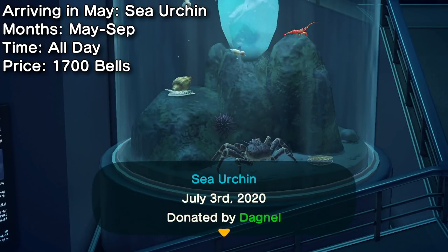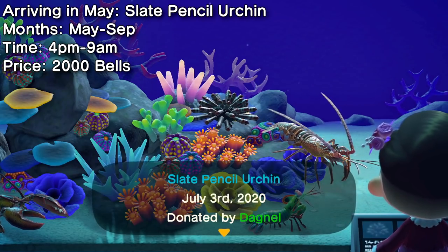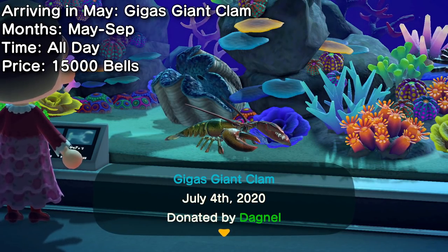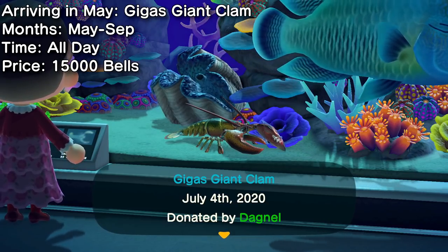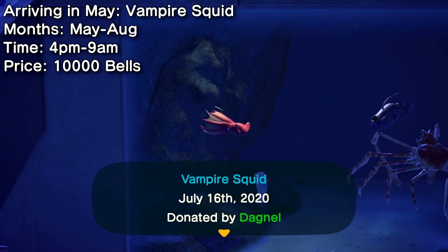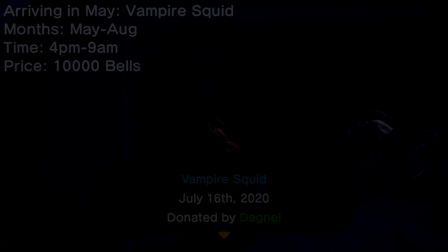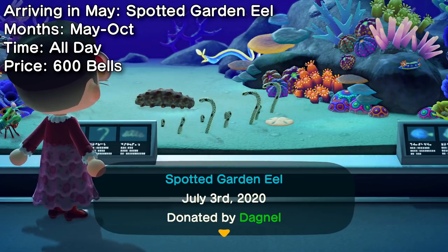New this month is the sea urchin — you'll be getting plenty of these if you enjoy deep sea diving because they're very common and easy to catch. Not so common is the slate pencil urchin, which isn't hard to catch but you should get it before September. Possibly the rarest deep sea catch in the entire game is the gigas giant clam — it's huge, fast, and very expensive if you can manage to haul one in. At 15,000 bells it's tied for the most expensive creature in the game. Not as expensive but still very valuable is the vampire squid, another rare and hard-to-catch creature. Lastly, the spotted garden eel shouldn't give you too much trouble — from May to October you can find it, and it's available all day.